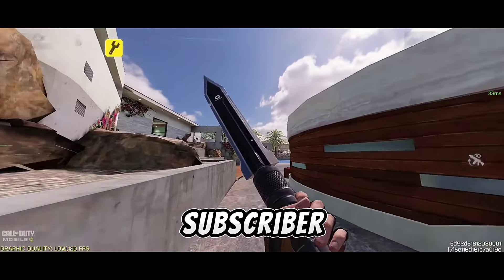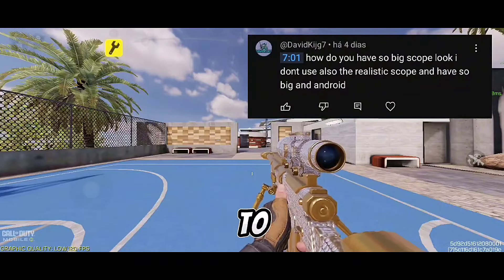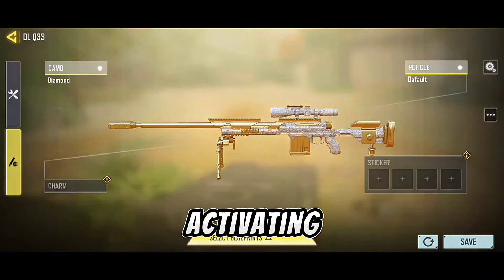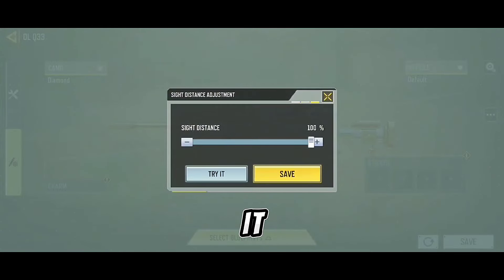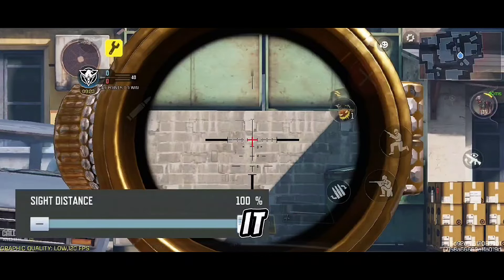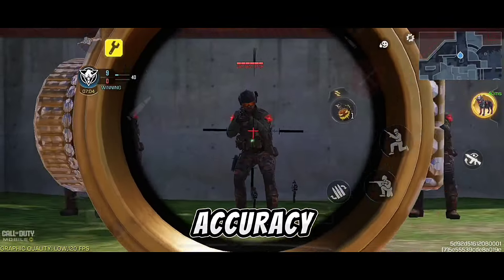In my last video a subscriber asked how I had a big scope. I'll explain: to change the sniper scope size there are two ways. The first is by activating the distance option in Gunsmith. In the settings you can set it to 100. At zero the scope size becomes large; at 100 it becomes smaller. I trust my accuracy more than movement.